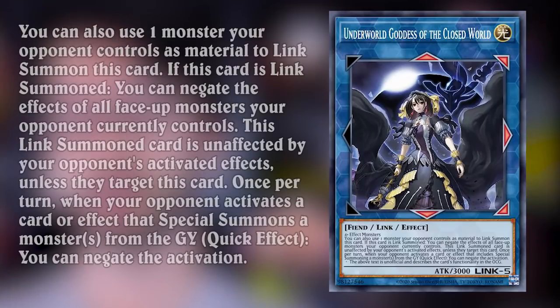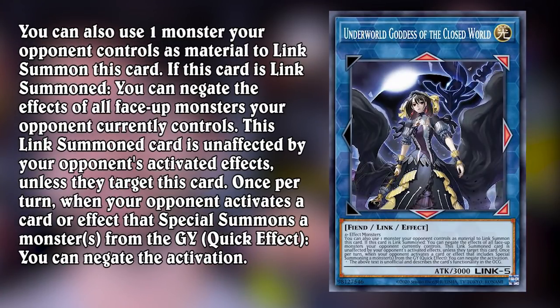Underworld Goddess of the Closed World is number seven. Missed opportunity to call it Underworld Goddess of the Underworld - that would have been peak Jerome. Holy crap, it's a Link 5 - that's a big number - with 3000 attack and actually really cool artwork. Made of four-plus effect monsters. You don't get much of a discount on that one, do you? Oh there it is - you can also use one monster your opponent controls as link material for this card. Holy sh**t. Just reading this for the first time.